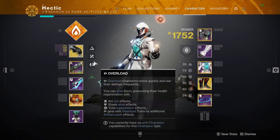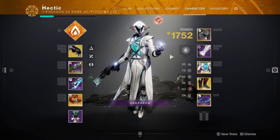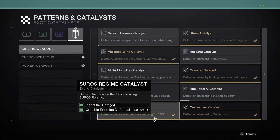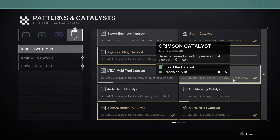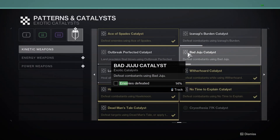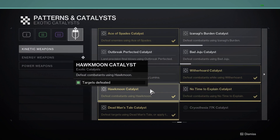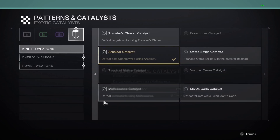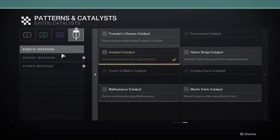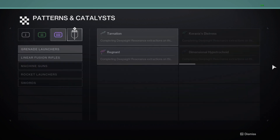You may wonder how it will be unlocked. There's definitely a pattern with all hand cannon catalysts. If we head over to our collections, patterns in progress, and then exotic catalysts, we can see the hand cannons: Crimson requires defeating enemies by landing precision final blows, Storm catalyst requires kills, and Hawkmoon also requires targets defeated. Pretty much all hand cannon catalysts are just kills. They're all acquired through crucible, strikes, raids, and grandmasters.